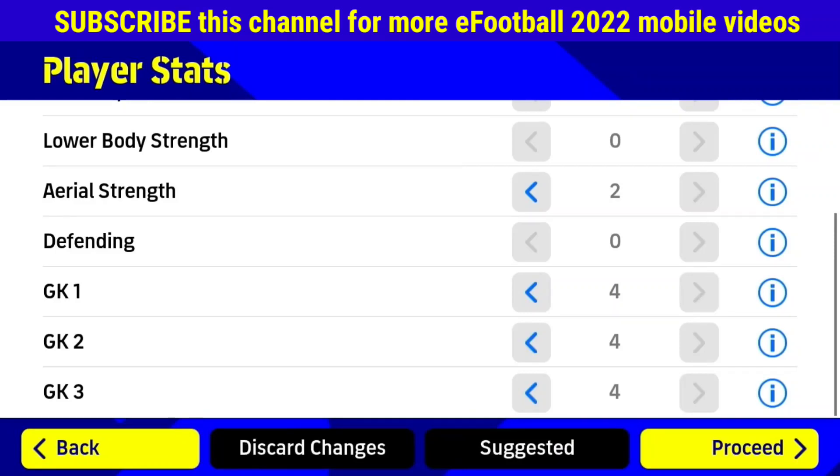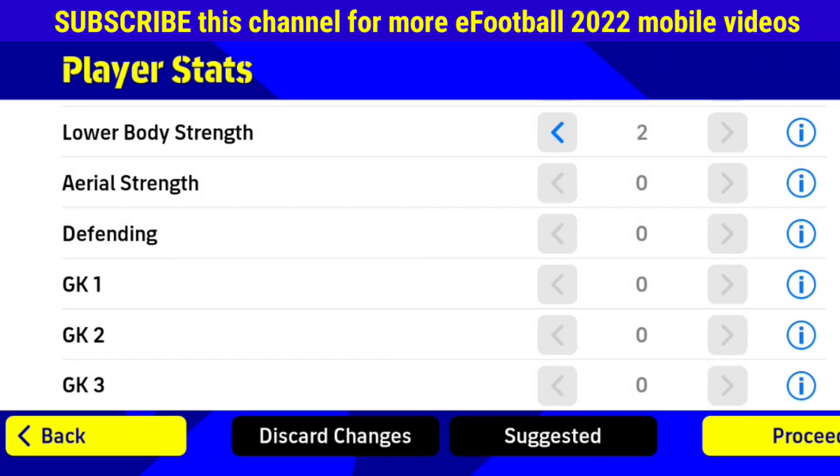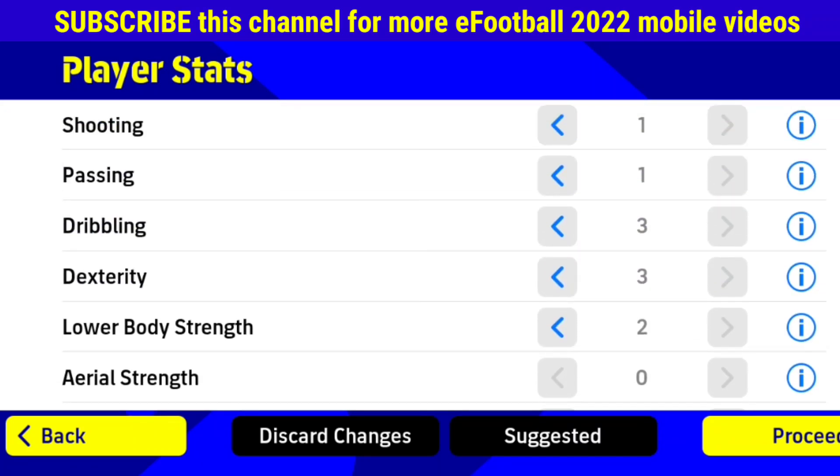To get 101 rated iconic Messi, you also have to do the same things. First, max out his exp points and then don't change his gameplay style. Directly go to player stats and change the stats one by one. You can also click on the suggested area if you want — it will help you know what the player's rating currently is.